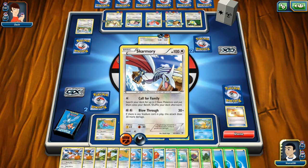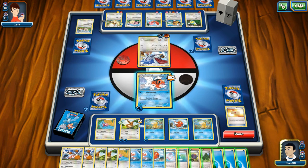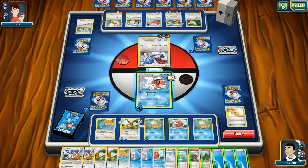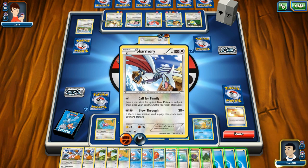Blow Through: 'If there is any stadium card in play, this attack does 30 more damage.' I don't know what a stadium card is. We have Call for Family: search your deck for up to two basic Pokemon and put them onto your bench — well his bench is filled so that's a useless power. He's going to be doing Blow Through all the time. What's a stadium card — are these stadium cards right here?